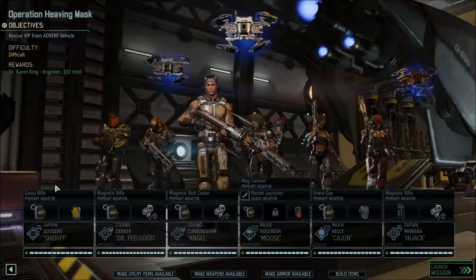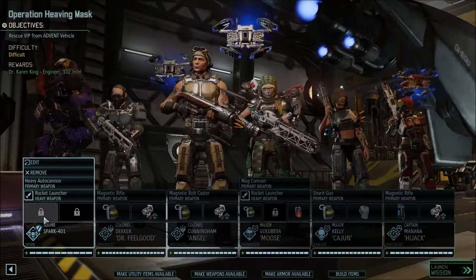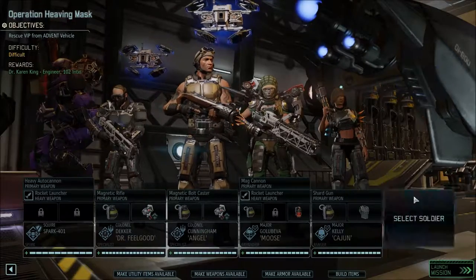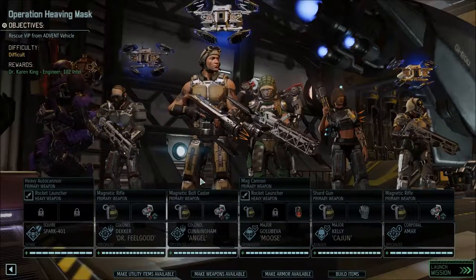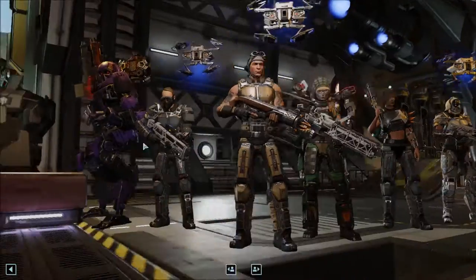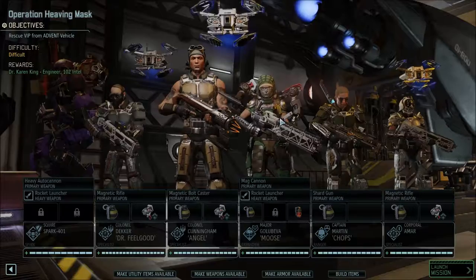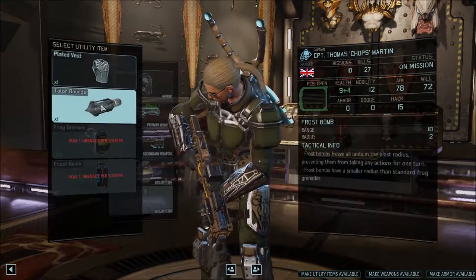Spark is ready for combat — yes, we are using him. Sorry sniper, but I'd really like to use the Spark right now. We've got a rocket launcher. We're going to swap one soldier out since she's basically at the level we want her. We want to go back and train the other specialist. Let's swap her out, remove the frost axe, and use a different ability. We want the other ranger — there he is — with the axe.